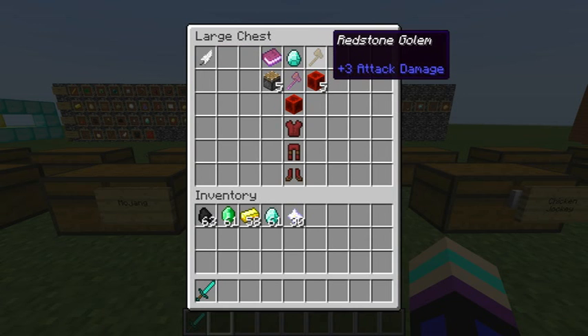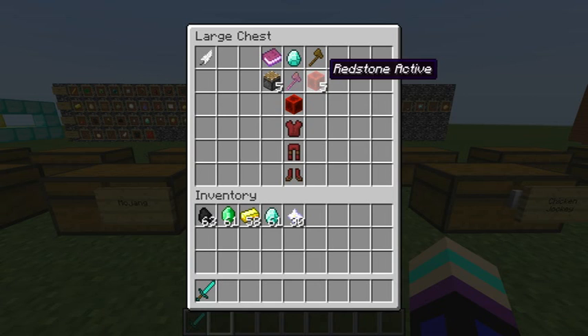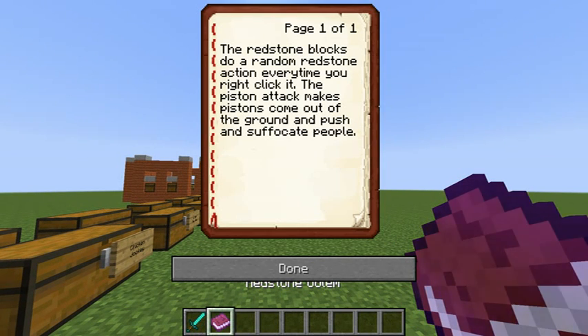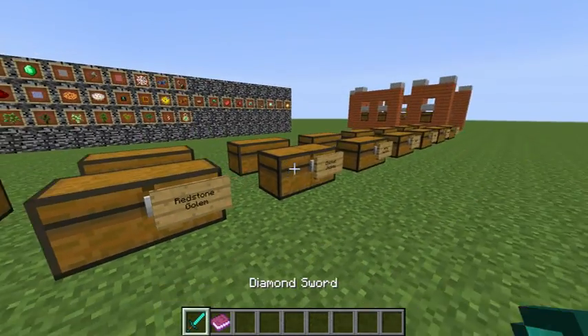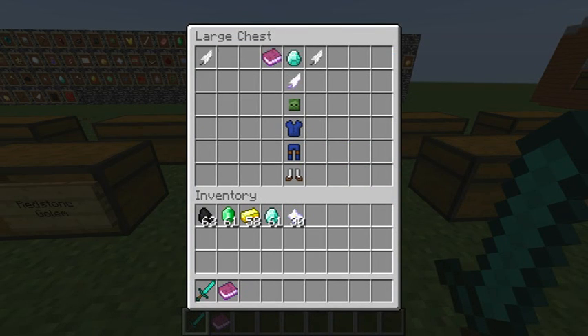Redstone Golem — Jump Level 1. It has a wood axe as its icon, five Piston Attack, a wooden axe with Sharpness 3 and Knockback 1, and Redstone Active. Redstone blocks trigger a random redstone action every time you right-click — pistons could come out of the ground, trap people in a door, set off TNT. The piston attack makes pistons come out of the ground and push and suffocate people.